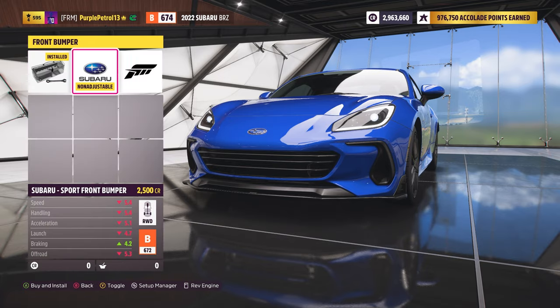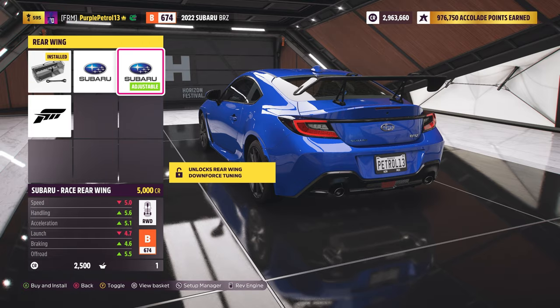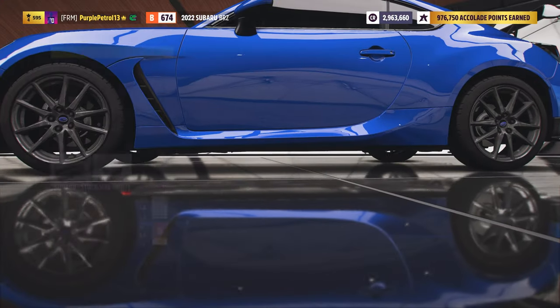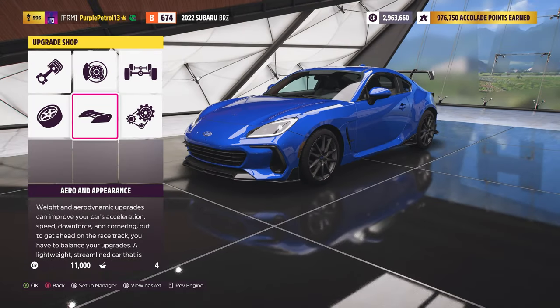There are though some Subaru parts for this car — there's a slightly extended splitter, a couple of Subaru wings (one of which is quite ridiculous), a Subaru diffuser, and Subaru side skirts to make the car a bit more aggressive, so it's good to see there are some options.